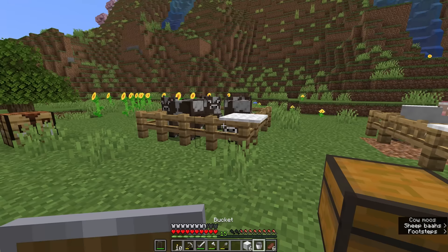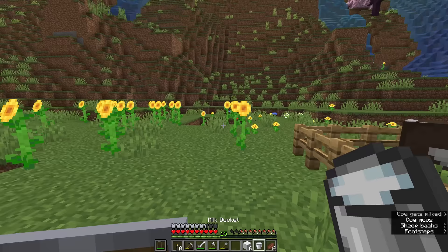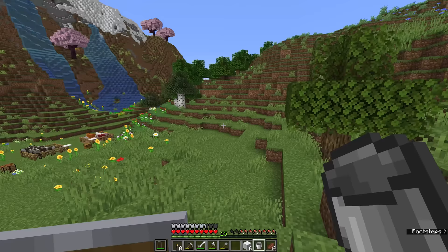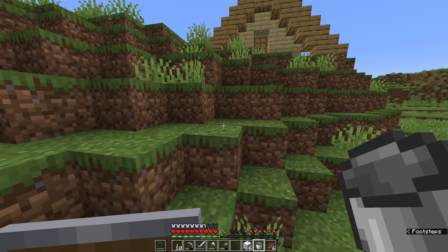While we're around the cows, I'll show you that you can collect milk from cows. That's used in crafting recipes and can be used to dispel potion effects like poison. So if you've been poisoned by a witch or stung by a bee near your base, a bucket of milk can quickly cure that effect before it becomes dangerous.